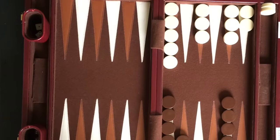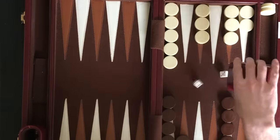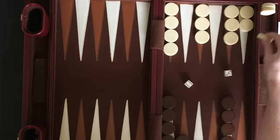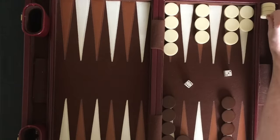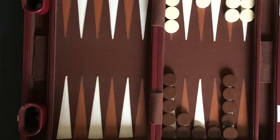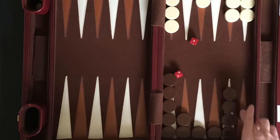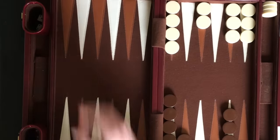Going back to the gameplay, both players have moved all their checkers to their home board. Once you have all your checkers in your home board, you can begin taking checkers off the board with each roll. Player 2 rolls and moves a checker 6 spaces for the 6 rolled to get a checker off the board, then moves a checker 3 spaces for the 3 rolled. Player 1 goes next and can move 1 checker off the board with the 2 rolled and moves 1 checker 1 space for the 1 rolled.